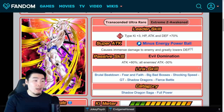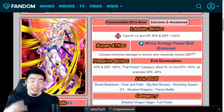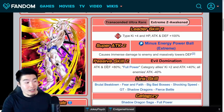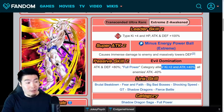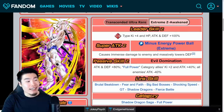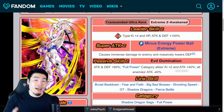His old passive was Attack +80%, all enemies Attack -30%. Now it's Attack and Defense +80%, Full Power category allies Ki+2 and Attack +40% — which is an insane, insane support, especially considering he also still gets his own attack and defense buff. He also debuffs enemies' attack by 40%. So there's a lot to like here. He's basically a huge debuffer — 80% defense debuff for 3 turns, and Attack -40% every single time he's on rotation. Amazing support with Ki+2 and Attack +40%. The Full Power category is a very, very good category. And now he also gets some defense, which he didn't have before, making him a little bit more tanky — he'll be able to survive supers a lot better than he used to.